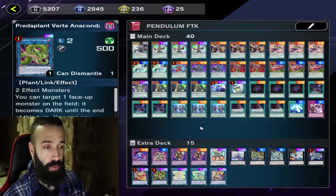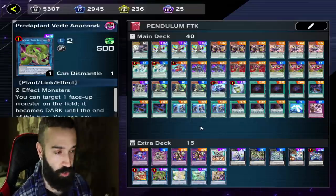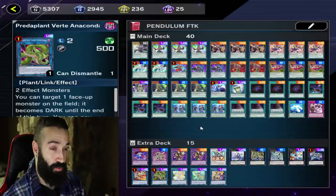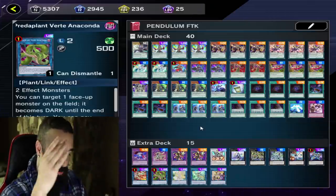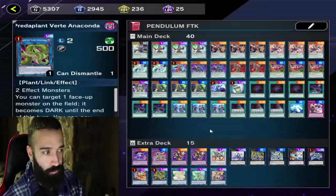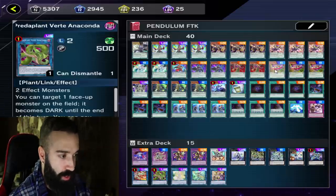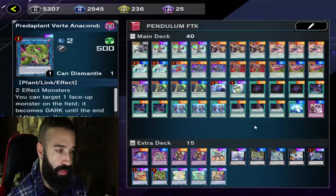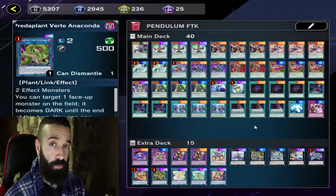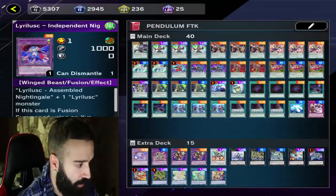Nibiru is a great hand trap, but it's not guaranteed to be in every Master Duel deck, especially in best-of-one where people have to commit their deck slots. The entire Platinum ladder right now is just Eldlich and Striker — what is Nibiru doing there? If you play around Nibiru your board will be worse 99 out of 100 times versus the one time it protects you. It's just not worth it.